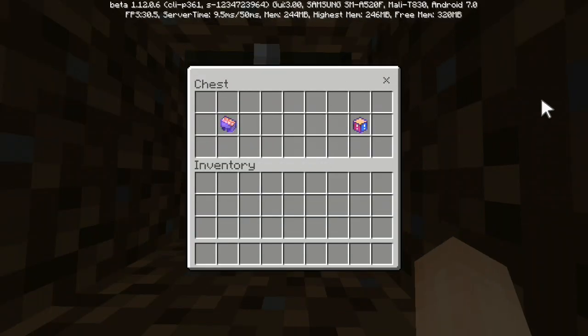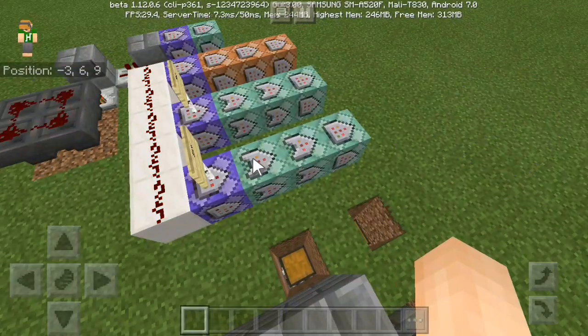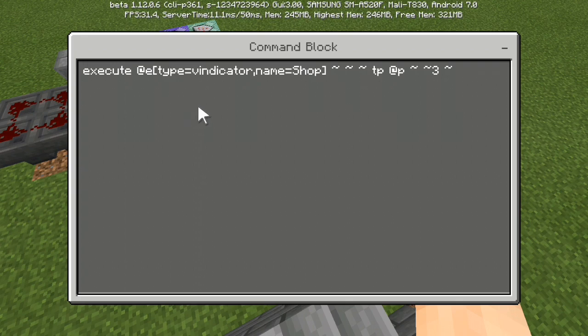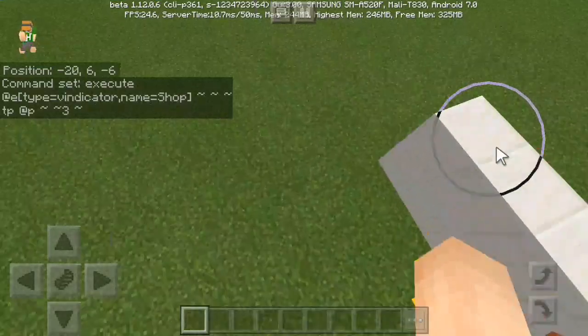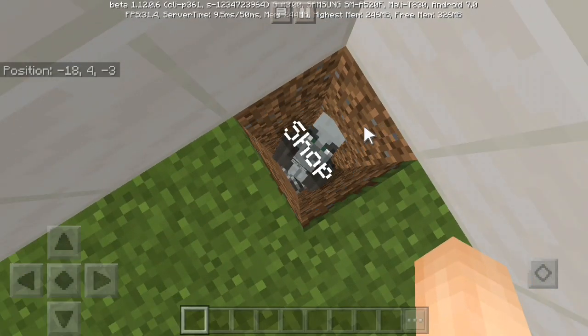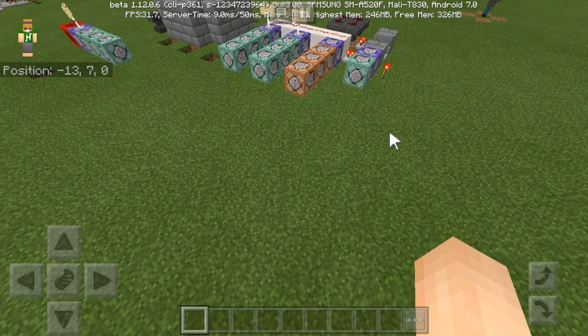The chest we're looking for is the shop instead of the mine icon. When the test-for-blocks happens and succeeds — that's what this conditional means — it will execute this command: 'execute as all entities with type of indicator, name is shop, and teleport to that entity from the player itself.' If I go to the shop right here and remove this gold block, you can see the indicator with the name 'shop.' You can use any other entities such as armor stand — that's all up to you.